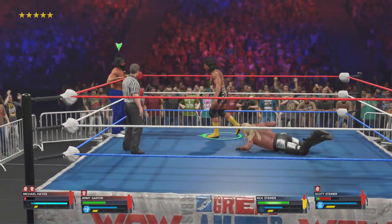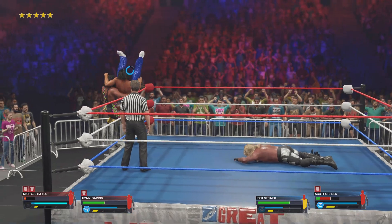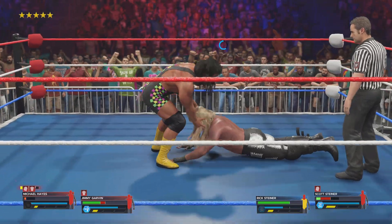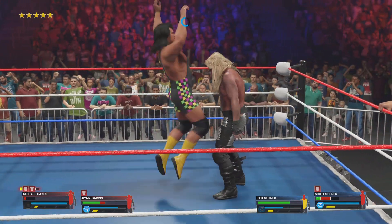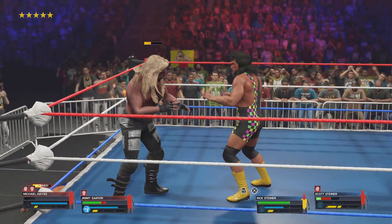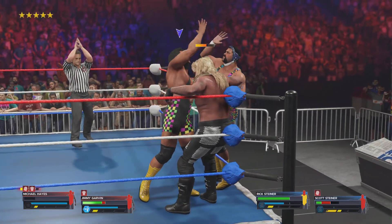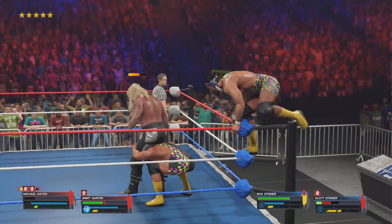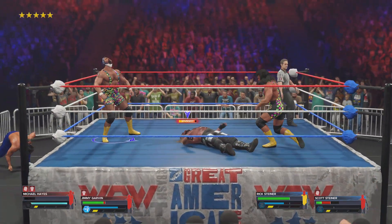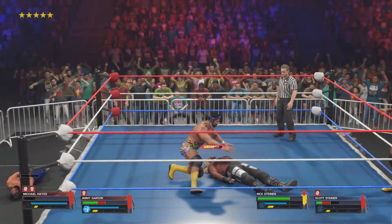An elbow drop too! Hazardous part of town here on the apron. He's got the miss. Steiner — nicely done. Sent into the corner. Tag made. Classic Steiner Brothers tag team. Up to the top rope — here comes the Steinerizer! Unloading their best shot. One, two, three, four — he may get the three count right here.